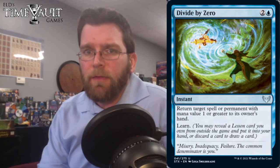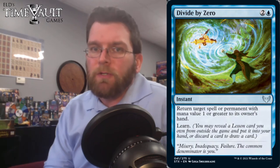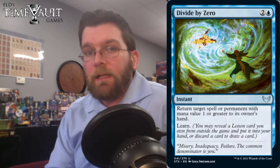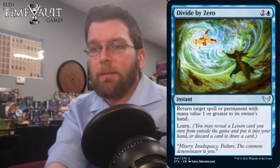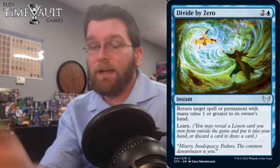Divide by Zero: 3 mana to return target spell or permanent with converted mana value 1 or greater to its owner's hand, and you learn. So basically Unsummon or Remand and you get to learn — a slightly expensive effect compared to what we've seen. Interesting that it can't hit 0 mana value spells, though it does work with High Tide, so you can Divide by Zero your own High Tide and get it back if they try to counter it.